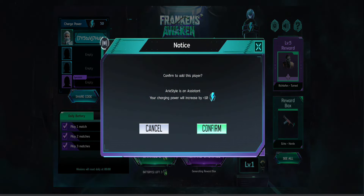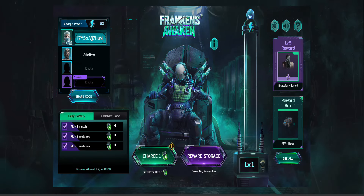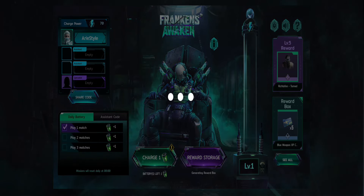This is where it gets interesting. You need to find a specialist player — these are players who haven't logged in between September 15th and October 15th. By entering a specialist's code, you'll get 30 bonus power to make leveling up faster.